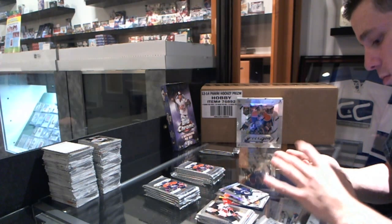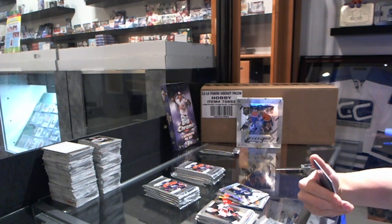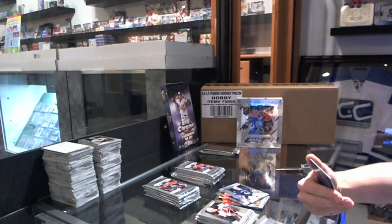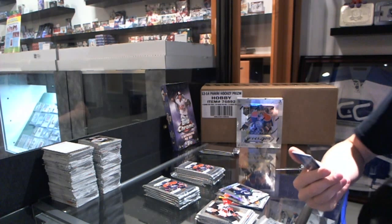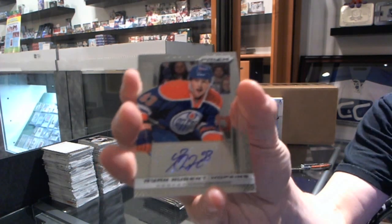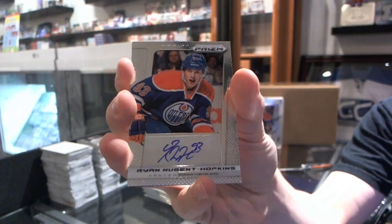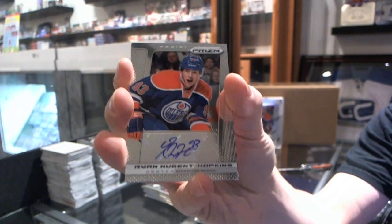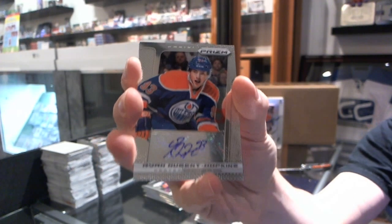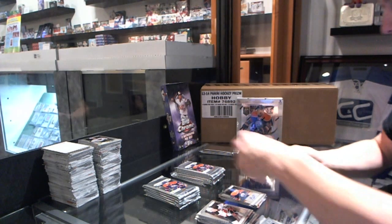Oh, that is most likely a short print — that would be correct. We've got a short print autograph of Ryan Nugent Hopkins — short print autograph, nice — and a rookie of Ryan Spooner.